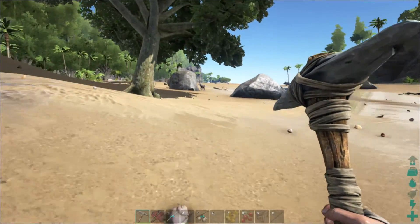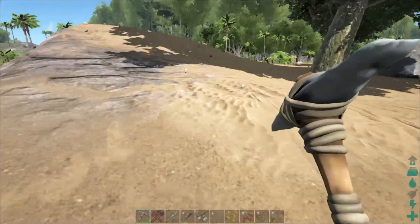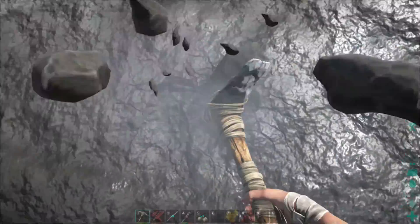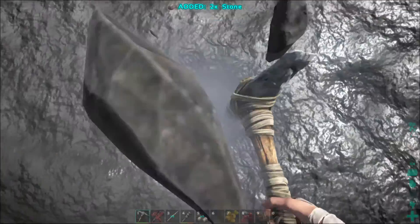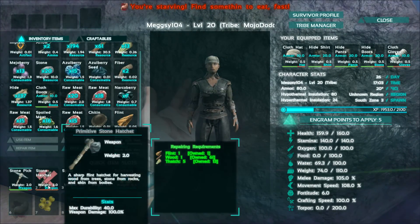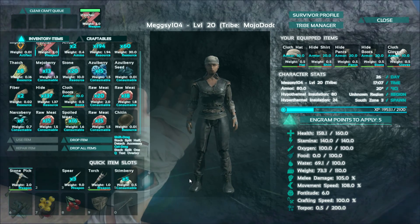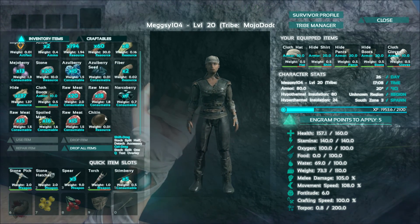I need to fix my axe — I need flint, and you get flint from stones. Okay, stones, there we go. I'm sorry if this sounds boring right now. I already did all this once before and it went really well, and now it's been like ten hours and I've gone through a lot of computer stuff trying to get it to work right.